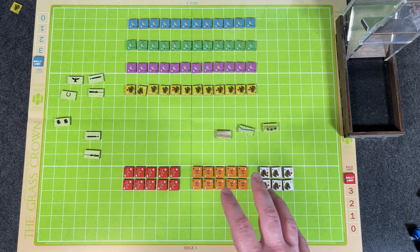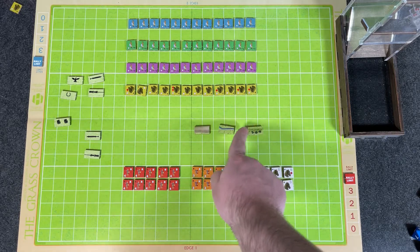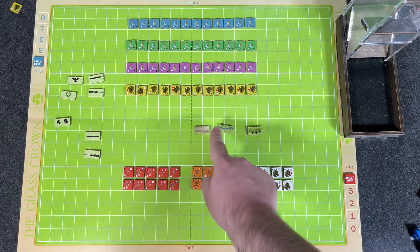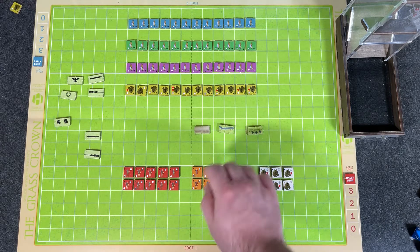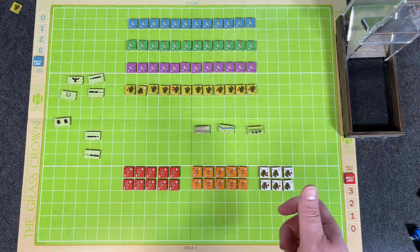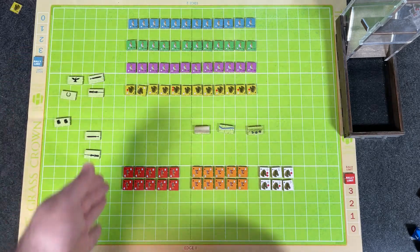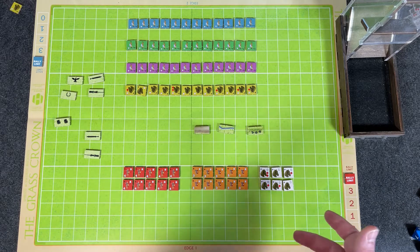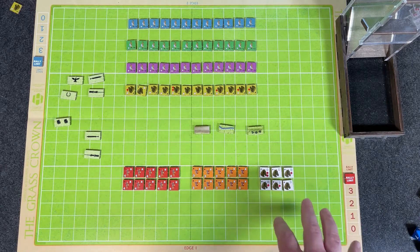Unlike With It or On It, which was the first game in the Shields and Swords Ancients series, this game has introduced terrain tiles. You have three terrain types in The Grass Crown: hills, broken ground, and water/rivers. Depending on the scenario, different terrain pieces are set up on the map — rivers often anchoring a flank, or one side occupying high ground or broken terrain. That's a new feature not present in With It or On It.